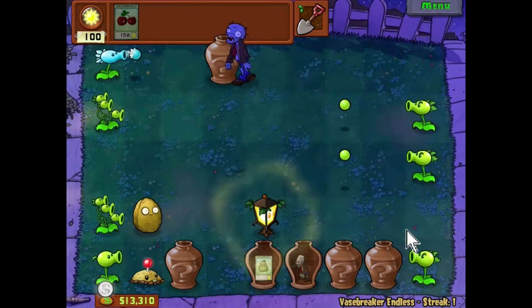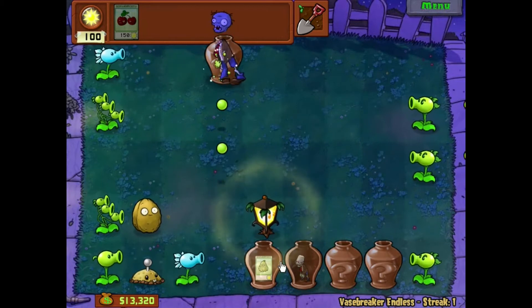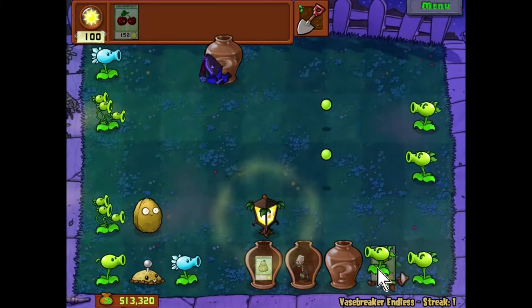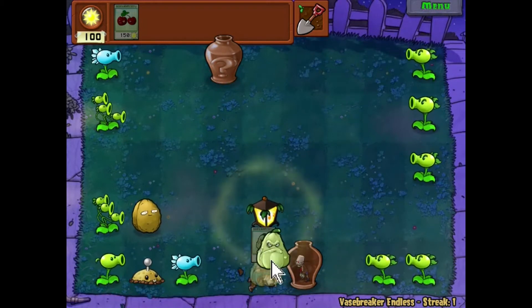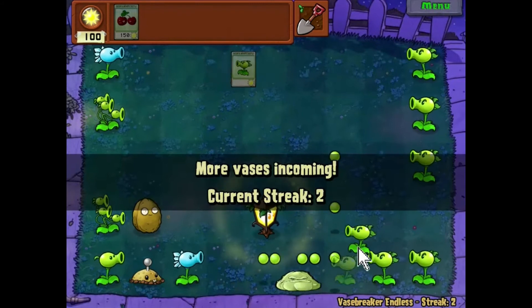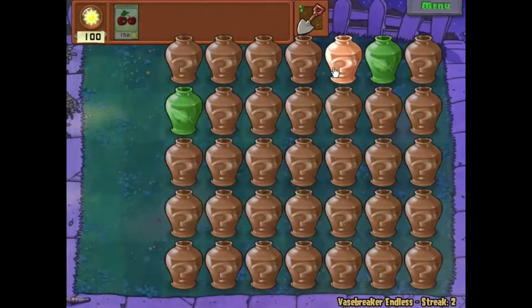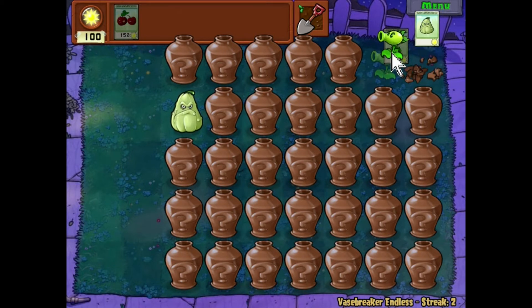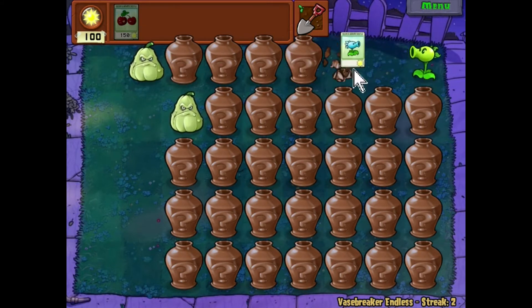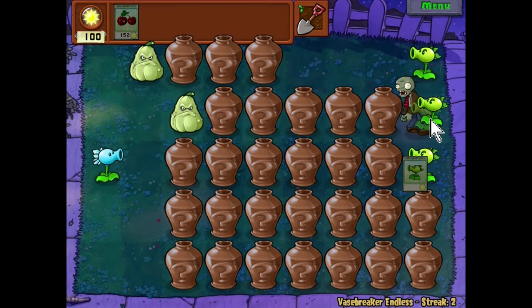Another thing hindering this is that at a certain point you could just use certain strategies with your plants, and you would just go through tons of zombies. You could basically just go through all the later levels with that strategy and you've basically won the game. I'm aware that this was kind of a thing in the first and second game, but at least they kept on throwing new zombies at you. They do it in this game too, but it just gets to a point where none of them really matter and you could just keep using the same ones. I'm not a fan of that either.